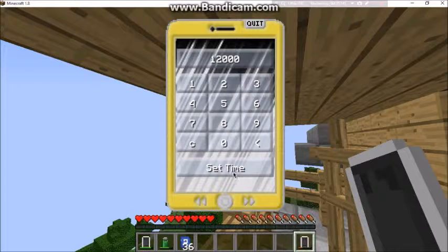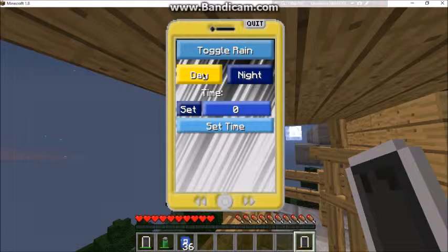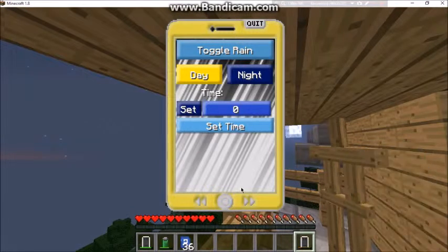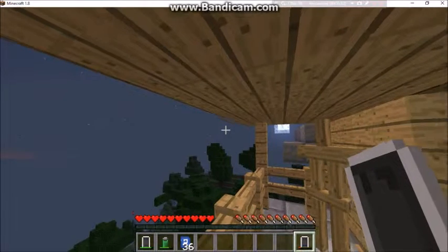With the weather app you can set the time — like set it to 12000 for night, or toggle between night and day. I'll set it to night. I don't have rain so I can't show that.